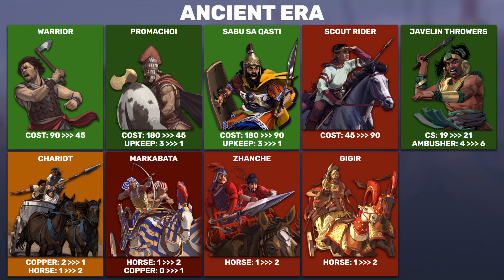The chariots are getting changed across the board. They used to cost two copper and one horse — now they're going to cost one copper and two horse. I feel like it's equally hard to get two copper or two horse. The three faction unique variants of the chariot are all getting their resources changed to match the base chariot. So if you needed one horse and one copper before, like the Zhan Chu and Gagar, you're now going to require two horses and still one copper.